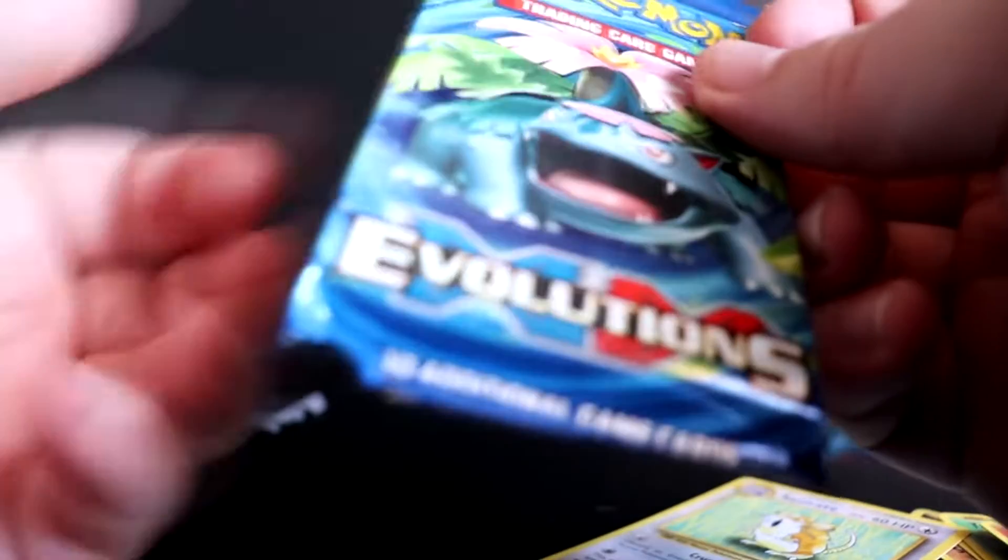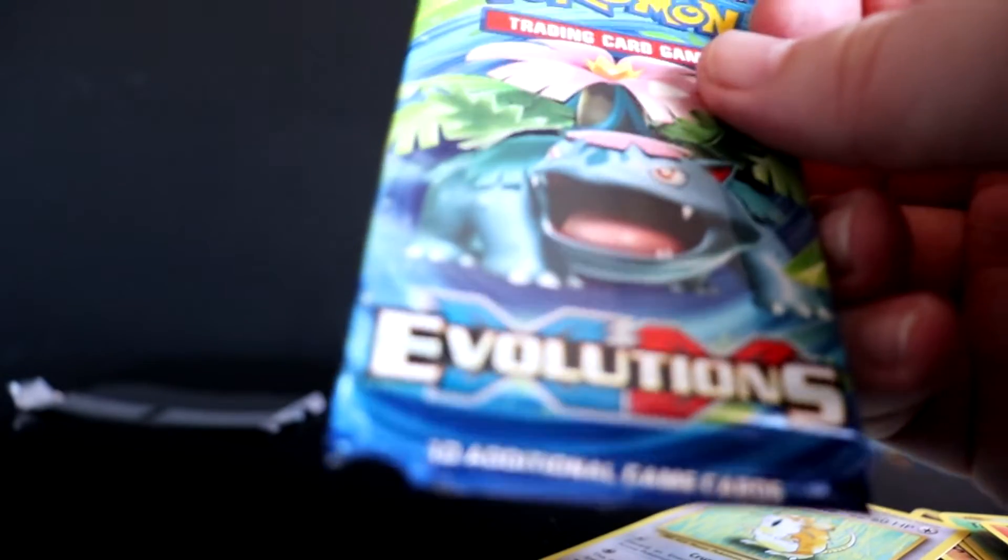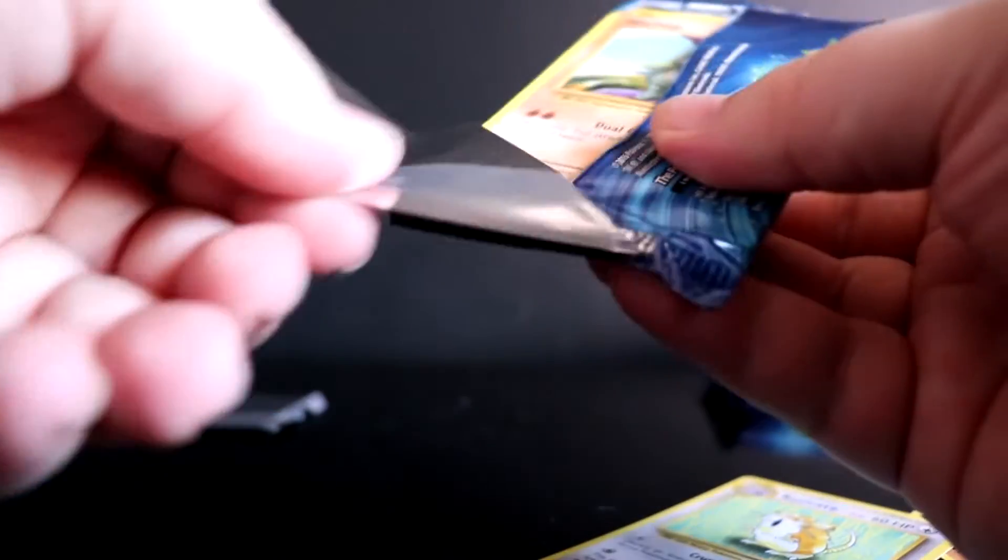Come on Venusaur, produce me the goods! I really appreciate the Mega Blastoise EX but we are hunting something else right now — we're hunting a big orange lizard, all red depending on how you see colors.